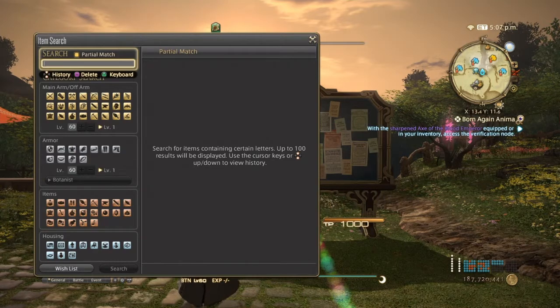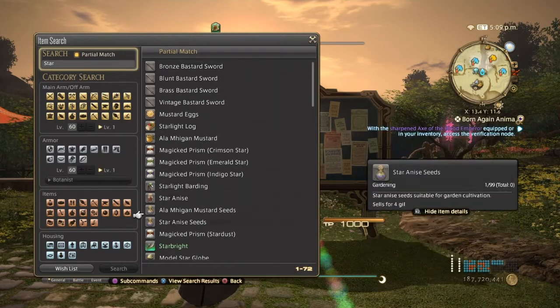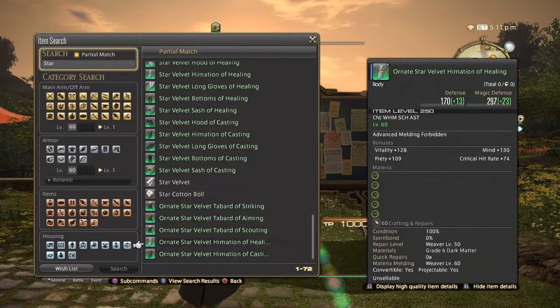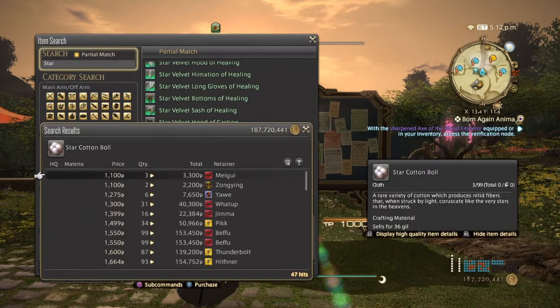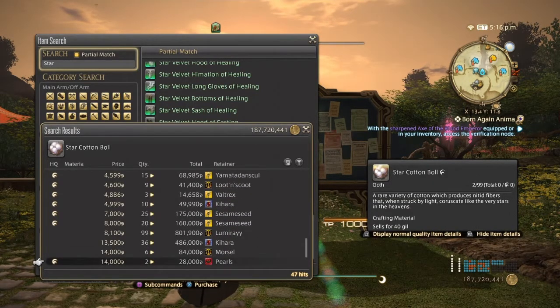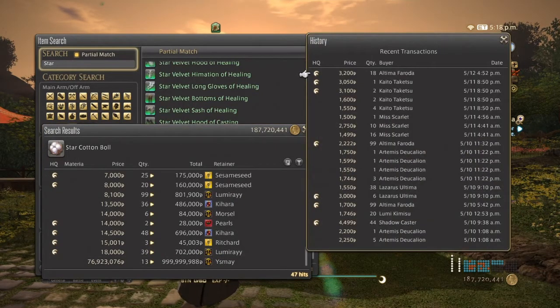Next is going to be the star cotton balls, which are used to make four-star cloth. Normal quality you can go from 1,100 to 3,000, and high quality 3,000 up to about 18,000 — though they don't always sell at that price. They've been selling great for the past three days, not so much today, but it's definitely something to look into when you're end game.